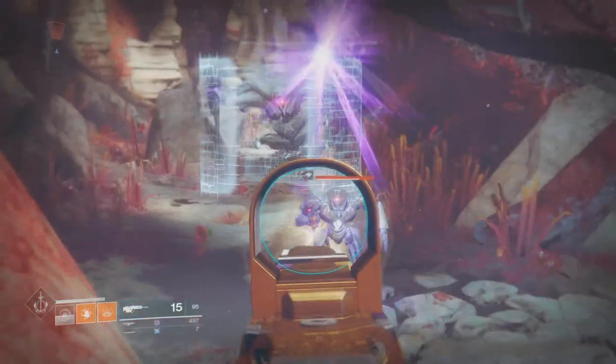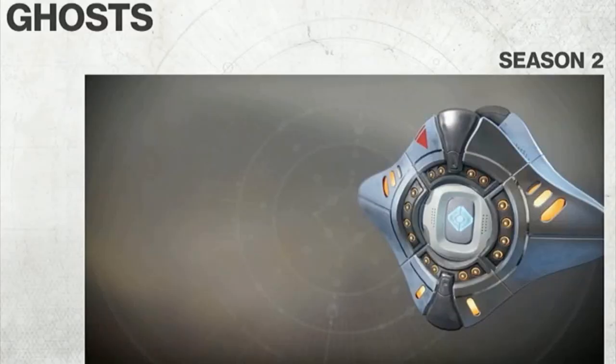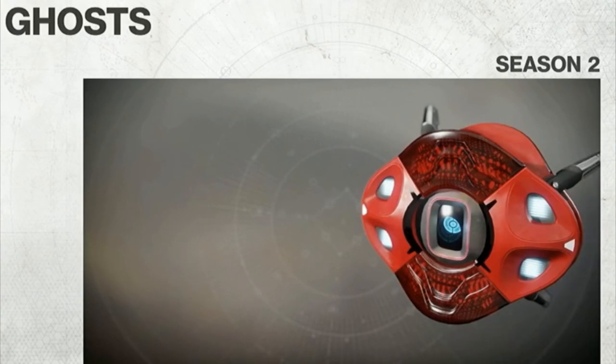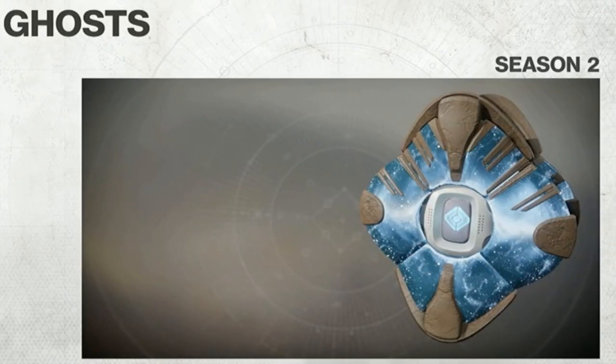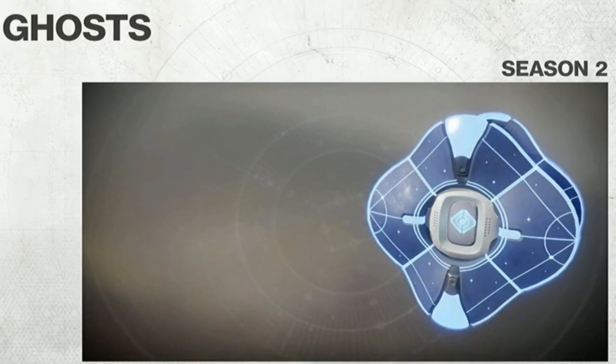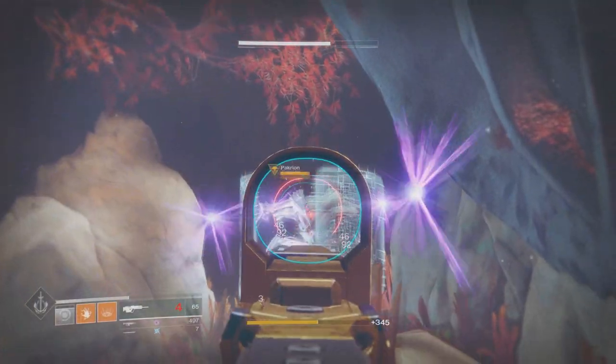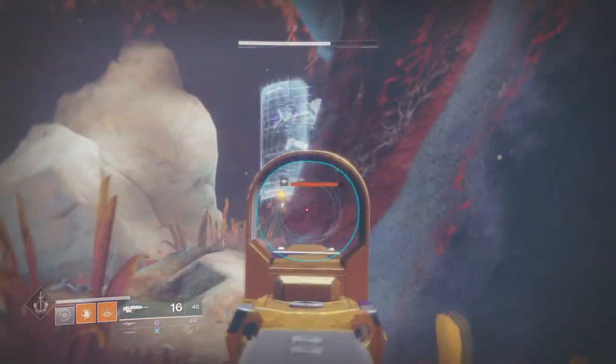Next, let's get into the season two Ghost shells. These look absolutely insane — I'm really digging the style of them; they look extremely different. Out of all of them, this one and this one are my favorites. One looks like a Trials of the Nine Ghost and the other one just looks incredible — kind of similar to Trials of the Nine but with more of that new trial style.